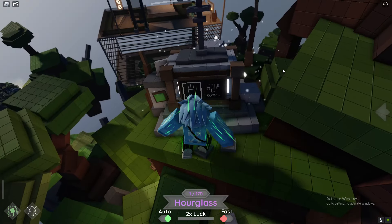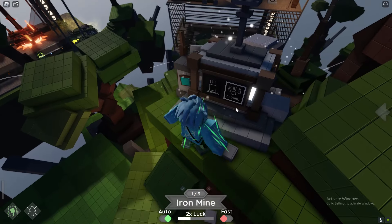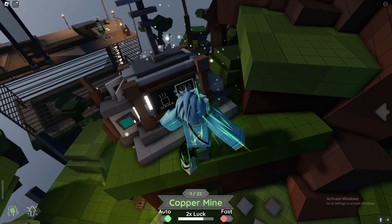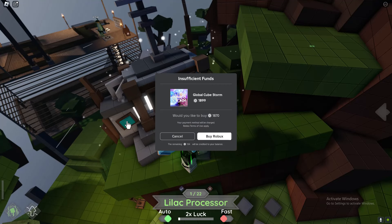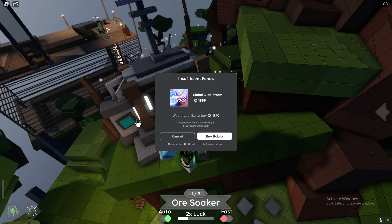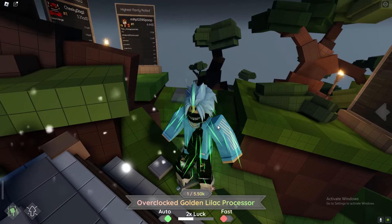Whenever there's a cube ring, there are people that buy global ones quite often. You can buy a server or a global cube ring. Sometimes people buy global ones - they're really cheap. Meaning that with 10,000 people playing the game, there are obviously going to be quite a few people that will buy this just to help out a ton of people. It happens quite often.